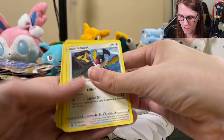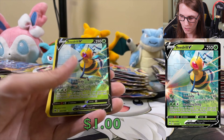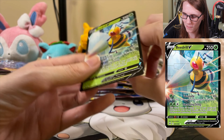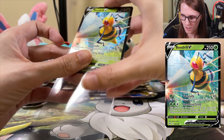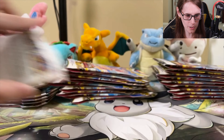Let's just see what we get. Oh, I see something, I think. Grimsnarl. Drifloon. Ooh, Beedrill V! Not the Beedrill I was hoping for, but still a cool card. Jump right into another one.